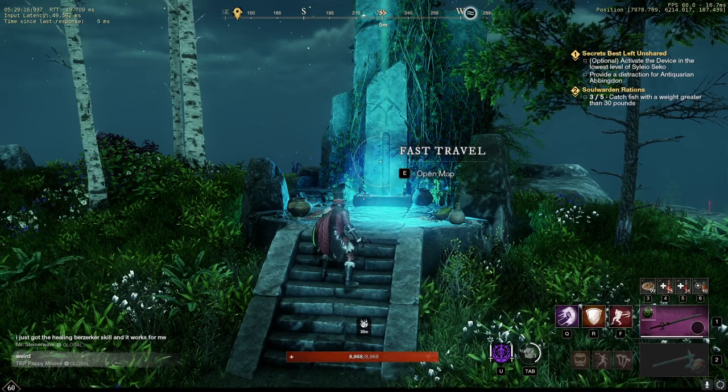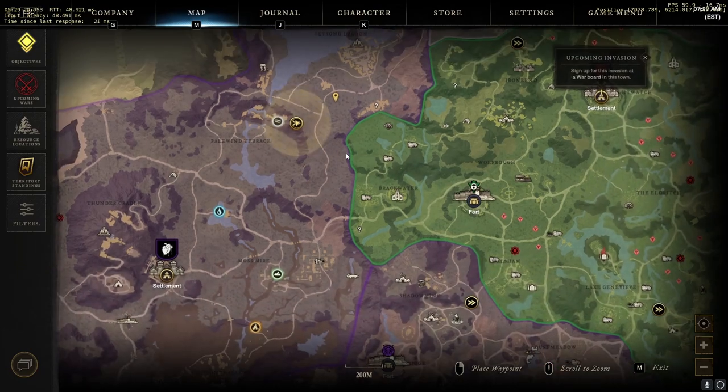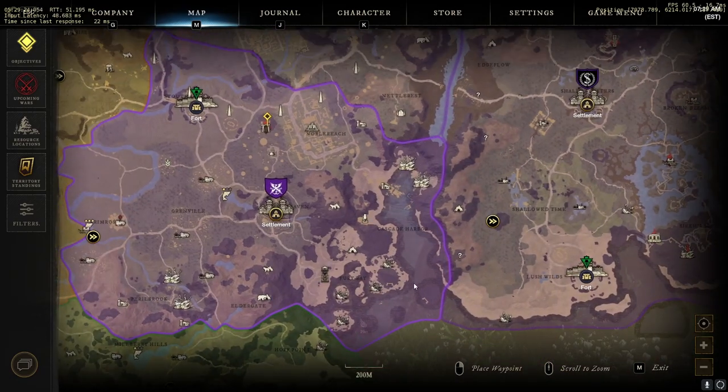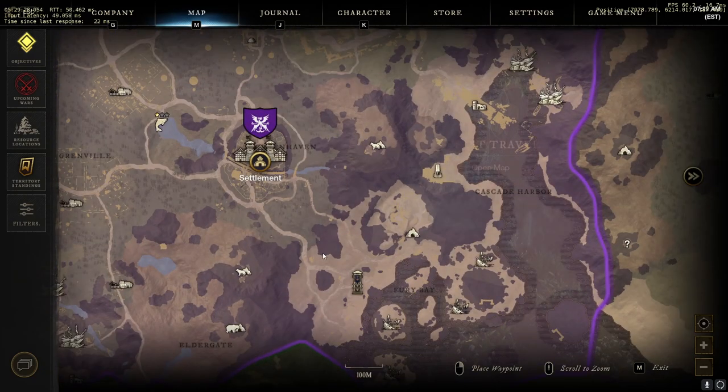There are two spots I've used personally. The first one is down in Windsward — you can run down there and do a loop, just going around in a circle over and over. The circle is pretty small so it does take a minute before the hyssop respawns, but if you're a lower level and want hyssop, that's probably the best area.